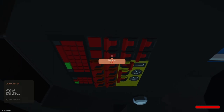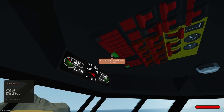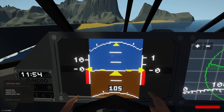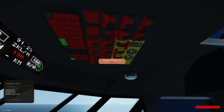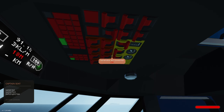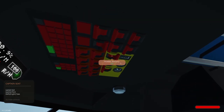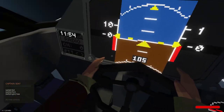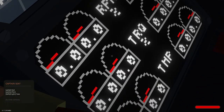Avionics on. Oh — whoa! That's nice. Next is instrument light switch on, if desired. Oh yeah, let's turn that on. Instrument lights — there we go. Now everything glows. How pretty, oh that's cool looking.